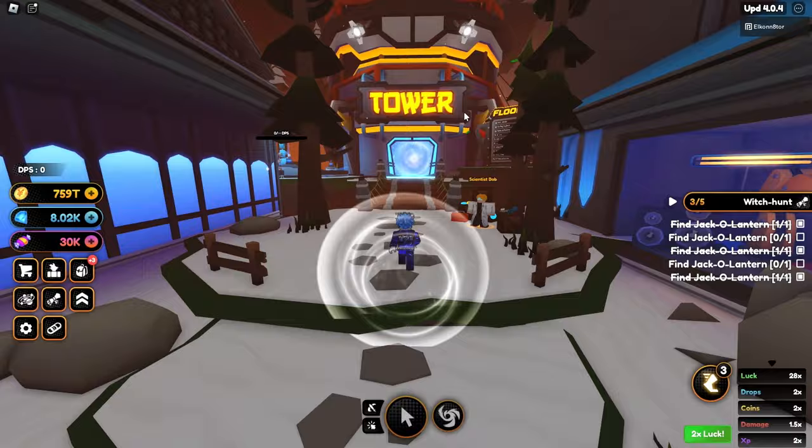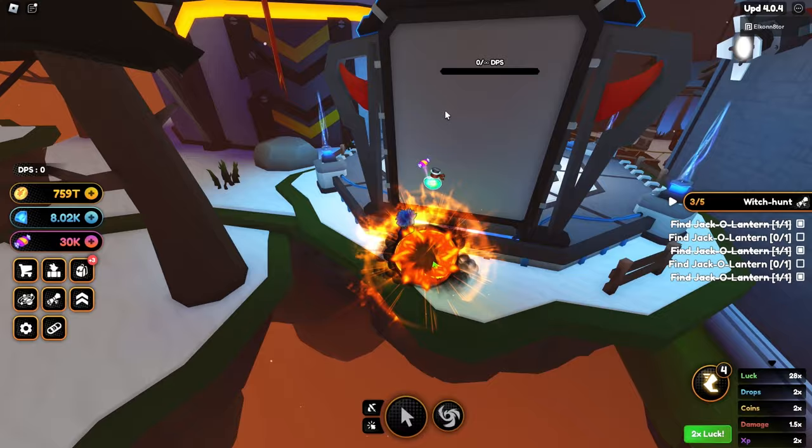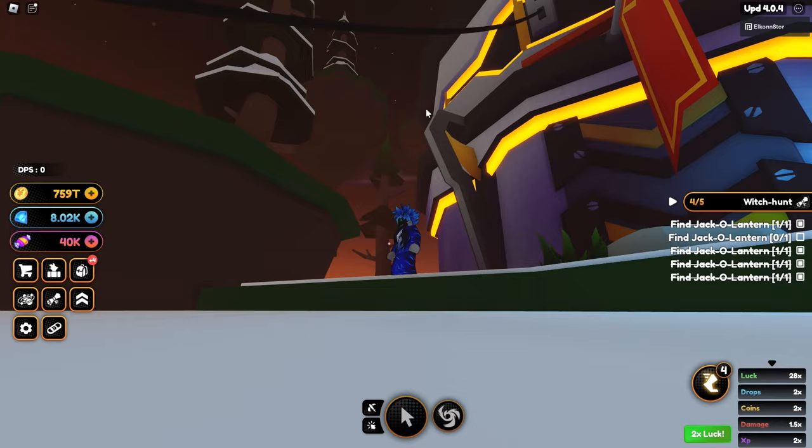To find the fourth and fifth jack-o'-lantern, head to the tower. Right behind the DPS leaderboard there's going to be the fourth jack-o'-lantern — go ahead and open it up.